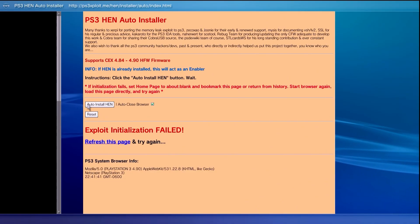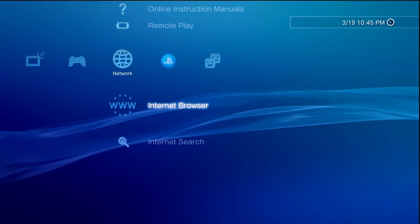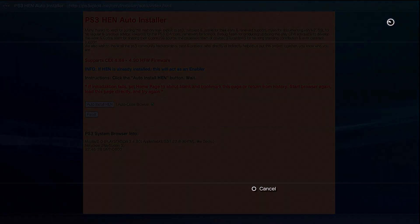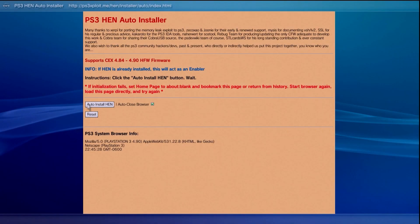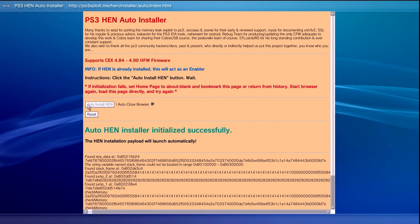And just like this, as you can see, it did fail. If it does, close out of the browser, reopen it, and — this is why I recommended having that bookmark — press the Select button and go to the installer itself. If it does download the file again, go ahead and let it download; it's just a megabyte. Hit back and now hit Auto Install HEN.